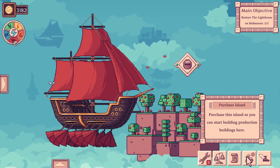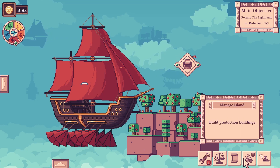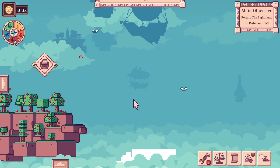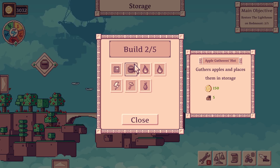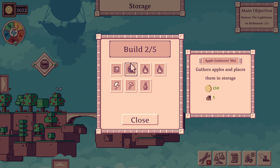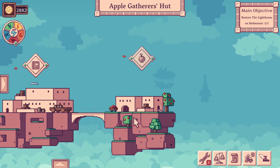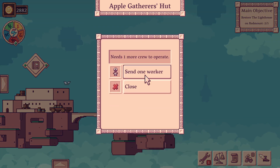This island is so cheap — it's only a hundred dollars! Wow, I'm so surprised how cheap the islands are lately. We gotta have it! And we have to build our beautiful storage. The next thing is definitely an apple gatherer's hut — gather apples and place them into the storage. Who doesn't love that! I love this little hut. I'm going to send two more workers there.